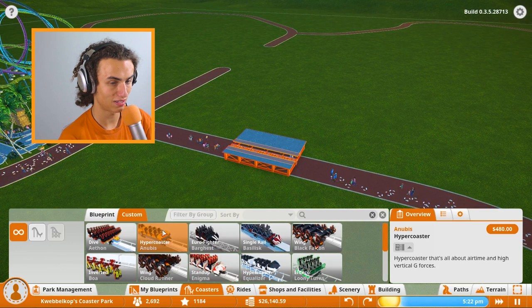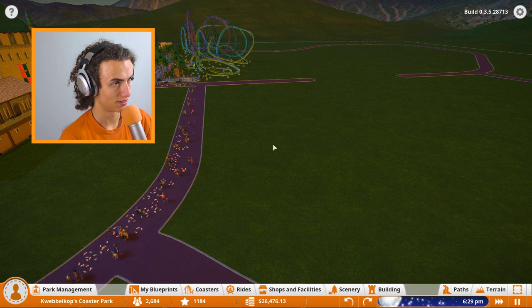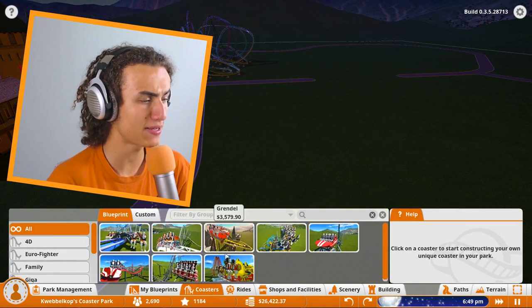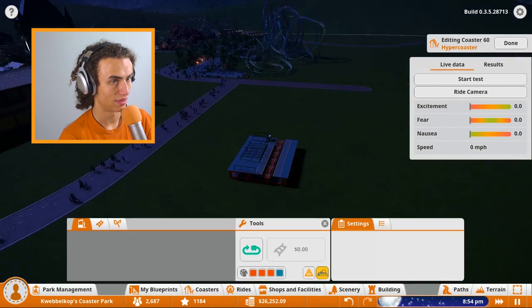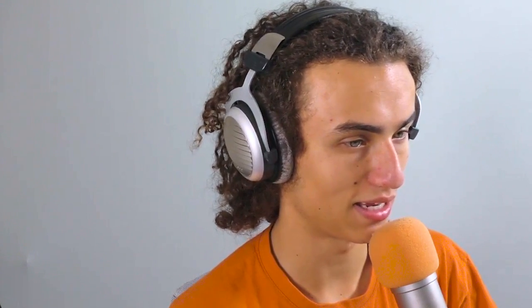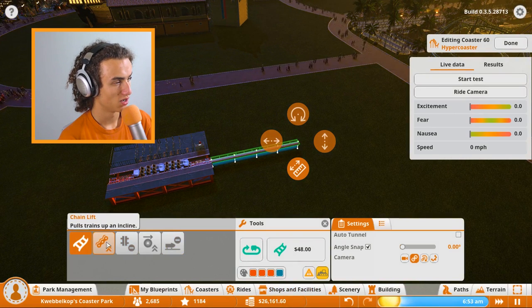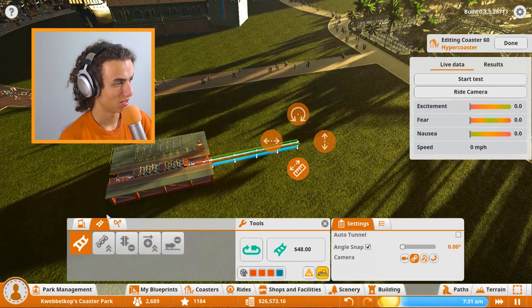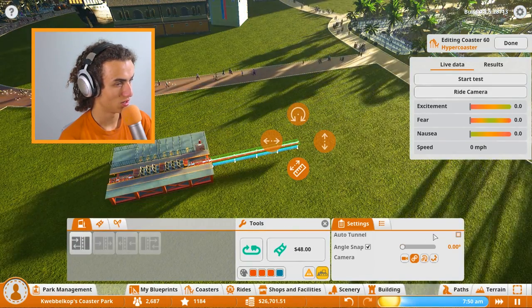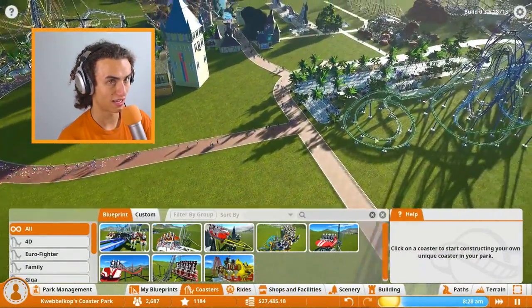Let's get started over here and create something very, very compact. Grab the hypercoaster and turn it around — we're going to start off right over here. I've never really done this before. First of all, you want to go fast. It pulls the train up an incline, slows the train down, pushes the train along slowly. That's not what we want to do — this is the wrong ride. We don't want this ride. We want a ride which can go fast, like these rides — a ride that just takes off super quickly.